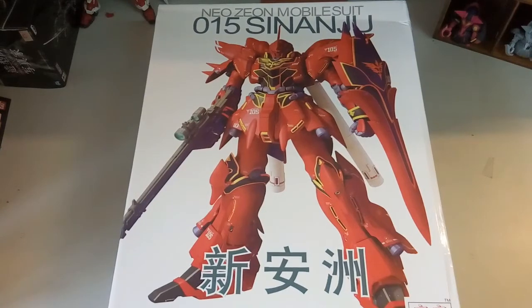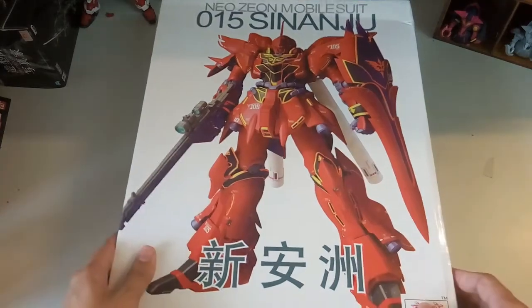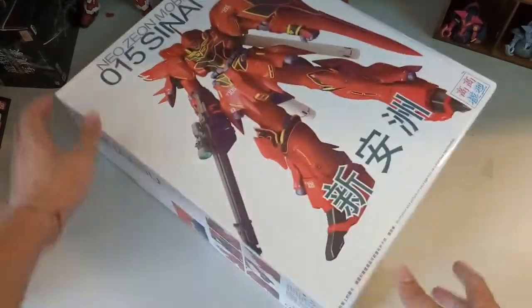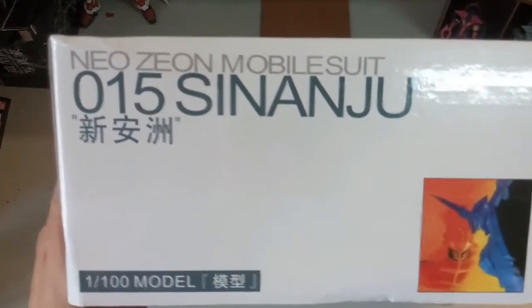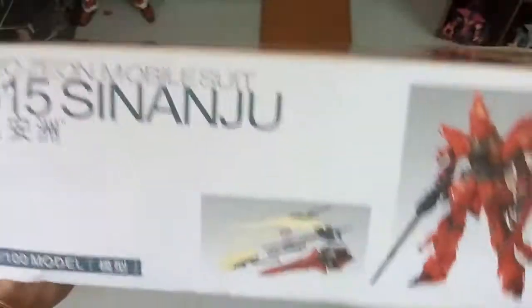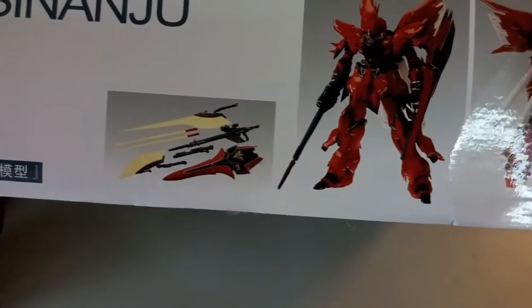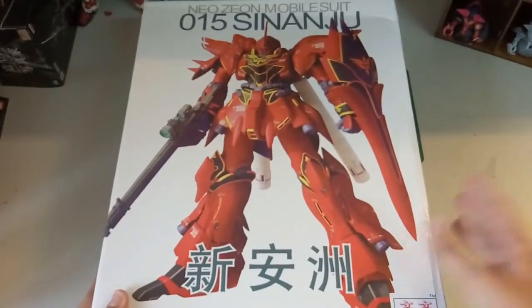Here of course we have the box art, which is the same as the Verka version. Basically a Kaokao here. Now we take a look at the side — as usual it's 100% copied from the Bandai version of the Verka Sinanju. This one, if I'm not mistaken, you won't get the Mega Bazooka, so I think we need to get an expansion pack for it. Here are all the weapons, and at the back is just the same Sinanju. So now the box art is done.